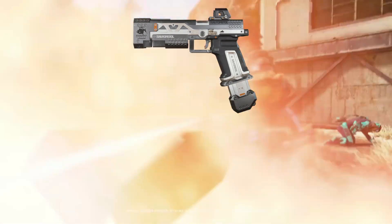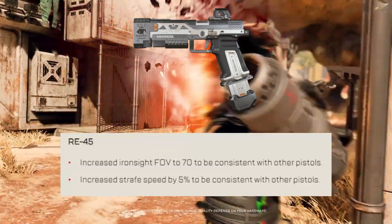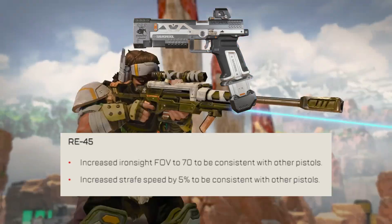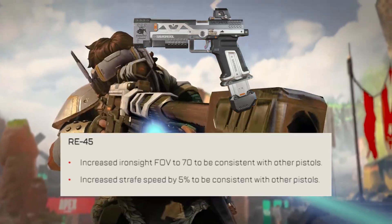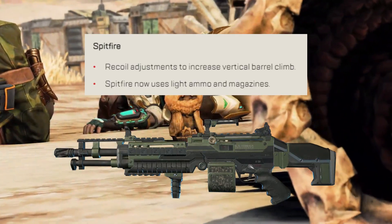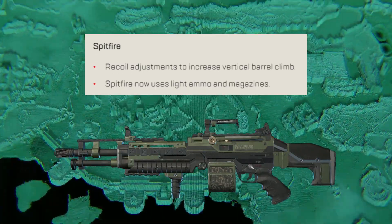RE-45 — now in the replicator — gets increased iron sight field of view to 70 to be consistent with other pistols, and increased strafe speed by 5% to be consistent with other pistols too. Wingman now uses sniper ammo. Spitfire has increased vertical recoil barrel climb and now uses light ammo.